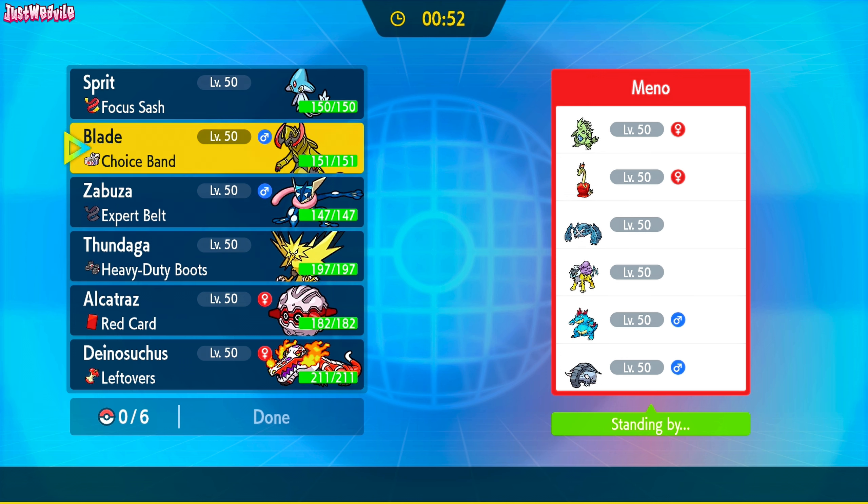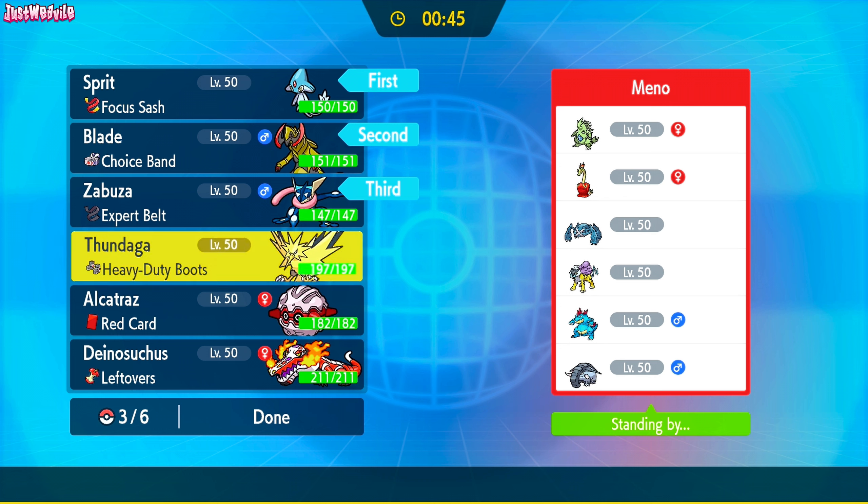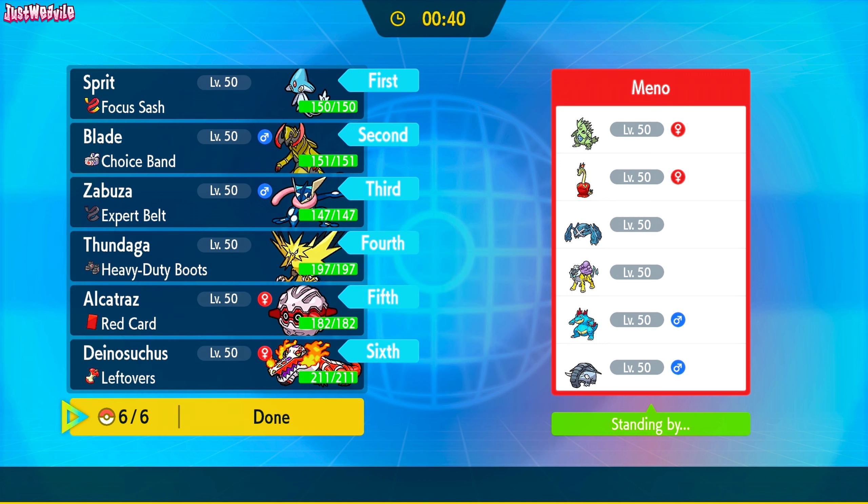I think I want to get Stealth Rocks up, but at the same time they're not really that important. What I might do is lead off with the Azelf, go for a U-turn on whatever they lead off with, and just kind of go from there. If I get my Stealth Rocks up, great, but we need to get rid of that Donphan first.